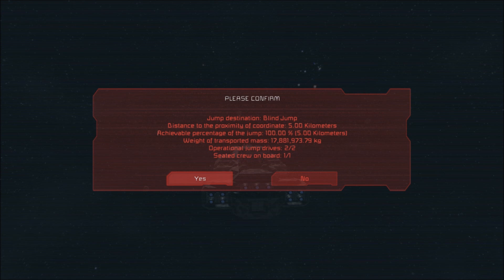Right here you can see it sets up a screen where you have to confirm. Jump destination — this is a blind jump, we don't have any coordinates set, so that's perfectly fine. Distance to the proximity of coordinate: 5 kilometers. That's important because apparently if there's anything in your way or blocking you — I'm going to have to test that in a little bit to see if I can turn this into a weapon. The achievable percentage of the jump: 100% at 5 kilometers. This is based on the power available to your jump drives and also how many jump drives you have in order to cover the distance. Weight of transported mass: almost 18 million kilograms. Operational jump drives: two. Seated crew on board: one of one.